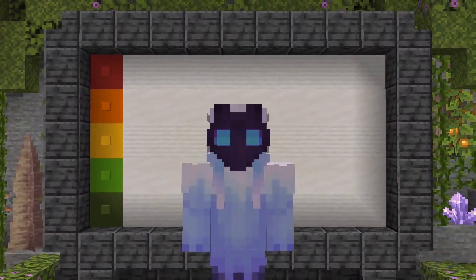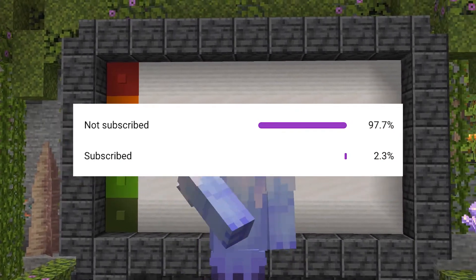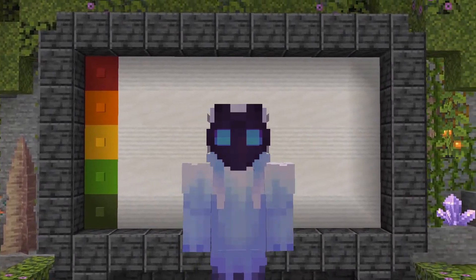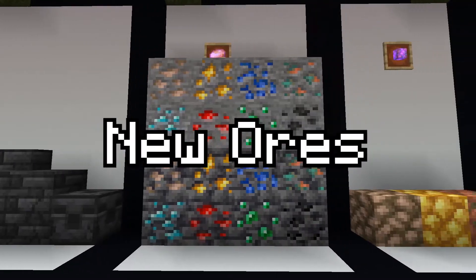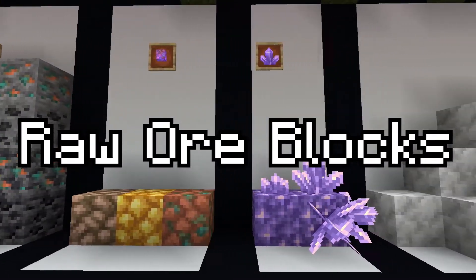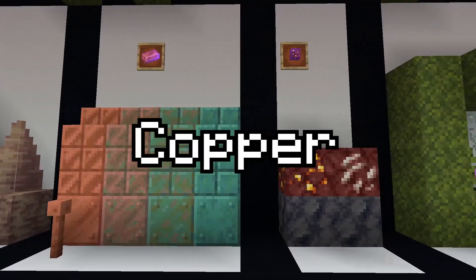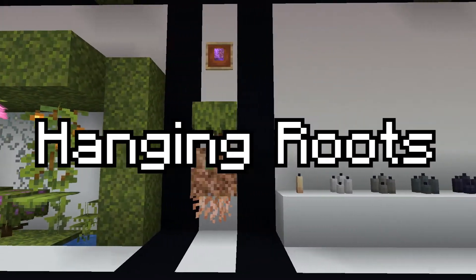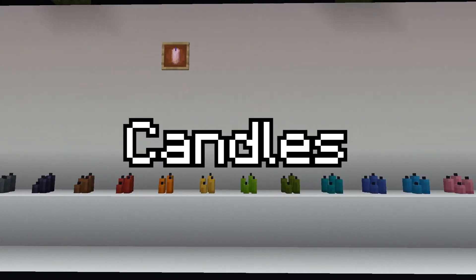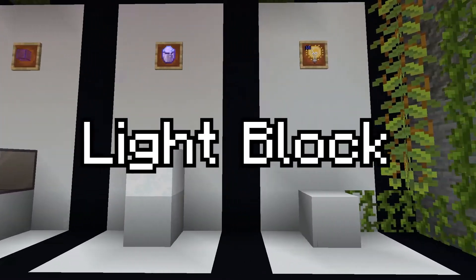Before the video starts, I just want to say a lot of people watching are not subscribed — if you could sub, it would help me out a ton. Here I'll be showing every group I'm going to be ranking, starting with Deep Slate, then the new ores, raw ore blocks, amethysts, the new rocks, all the new copper items, the new nether blocks, the lush moss blocks, hanging roots, all the new candles, the skulk sensor, tinted glass, powdered snow, and the light block.